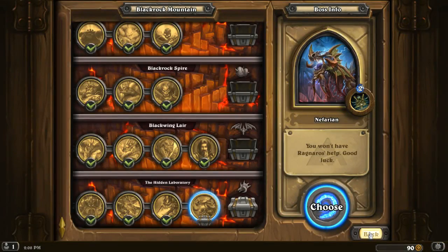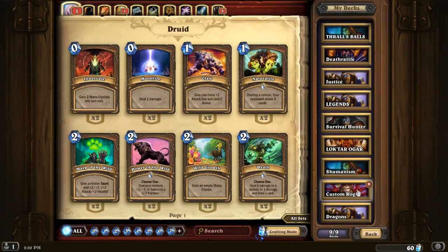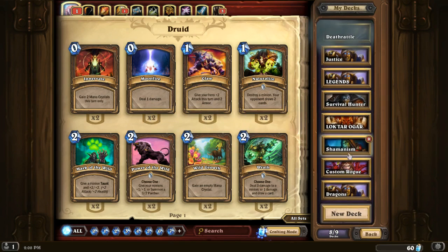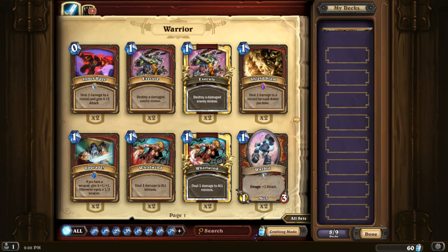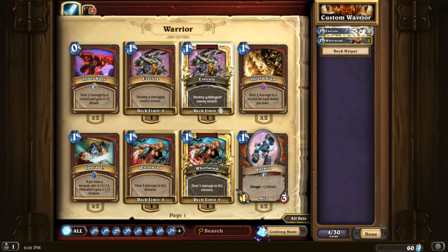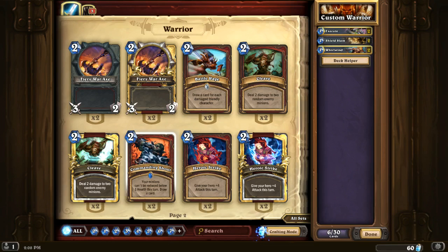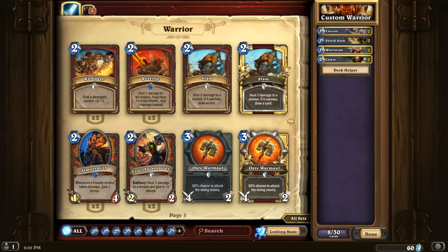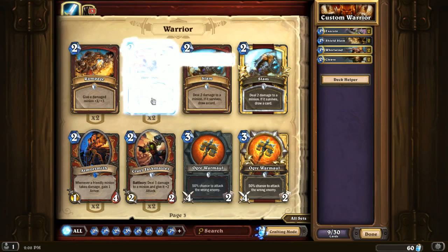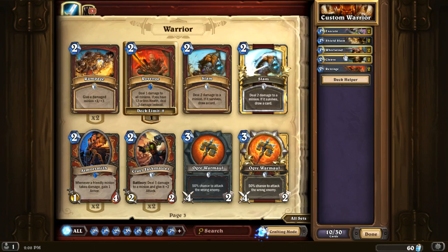We'll try it out. I'm going to build a new control warrior — the idea is to stay alive and do a bunch of AoE. Two Whirlwinds, two Executes, Inner Rages, Shield Slams, Cleave, Revenge as a more costly Whirlwind, Cruel Taskmasters, Armorsmiths, Shield Blocks, Axe Flingers, Death's Bites, Shield Maiden, Siege Engines, and Iron Juggernaut. Reason I think warrior is best: Whirlwind plus Revenge plus Executes plus Cleaves — lots of removal. We're going to call this deck Dragon's Bane.